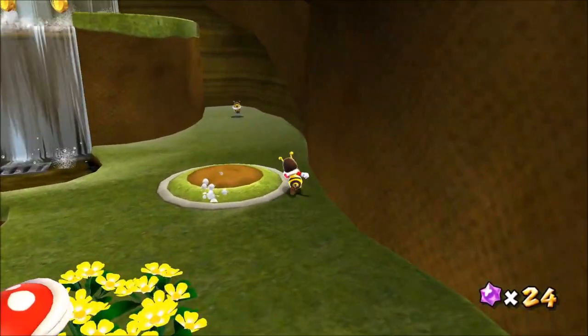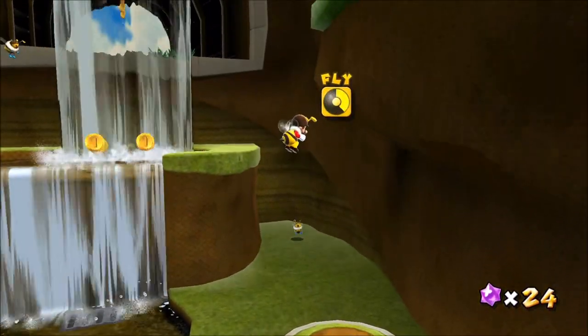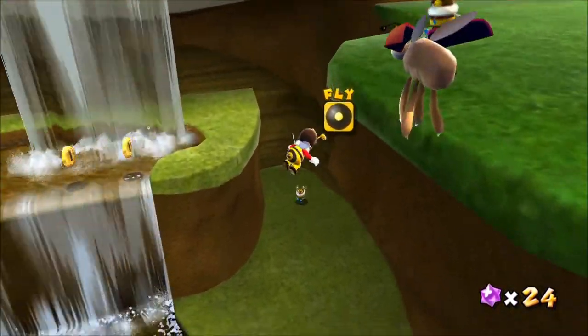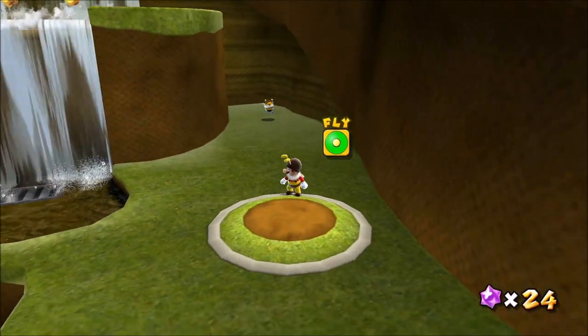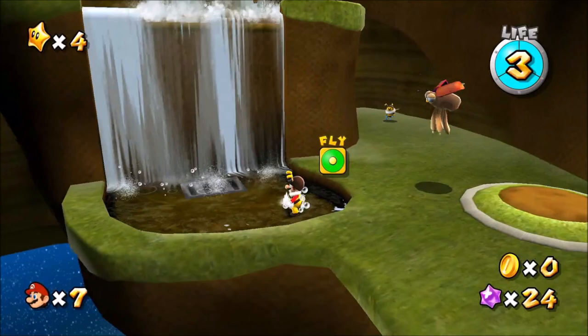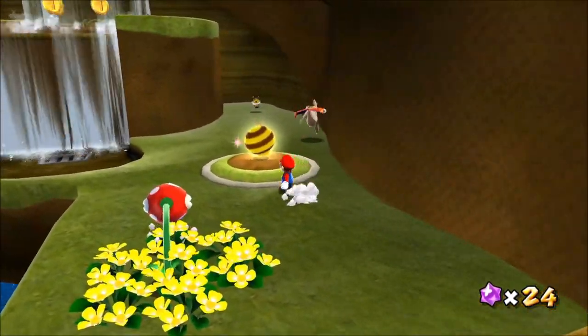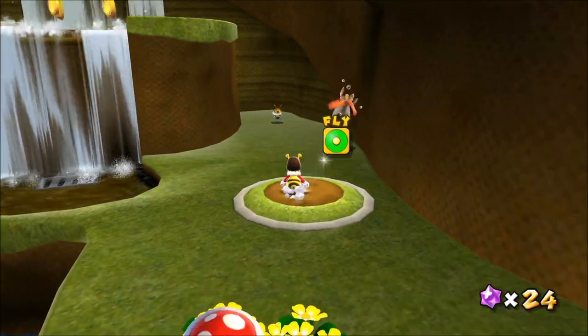Now I am Bee Mario. Check it out — I can fly! But I can't fly too long, otherwise I fall to the ground. And also, I can't go in water; if I go in water, I turn back to normal Mario. So that's how Bee Mario works.